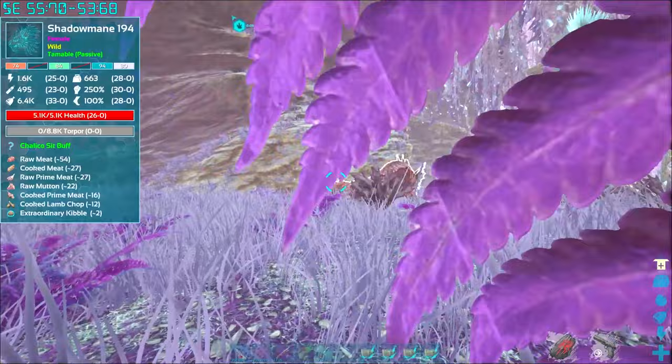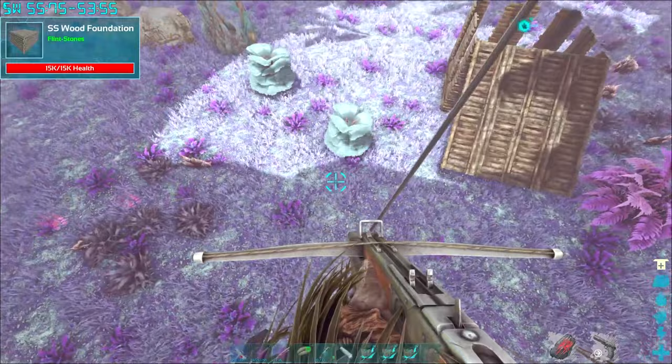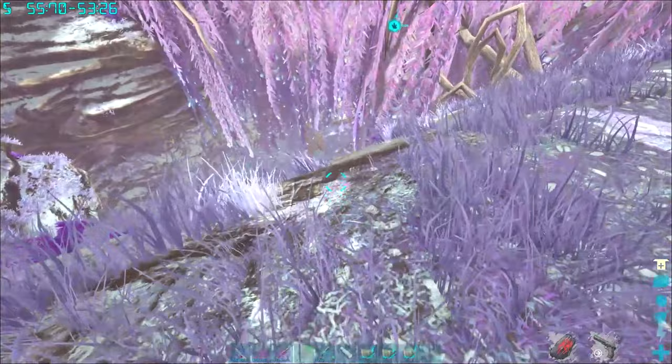Once you have enough fish, I recommend checking Dodo Decks and the level of your Shadow Mane to make sure you have enough fish and the right quality. You're going to want to sneak up to the back of the Shadow Mane and feed it. It will go invisible after feeding and walk off in a direction. All you have to do is track it using your Taming List Tracker to see where it's gone.